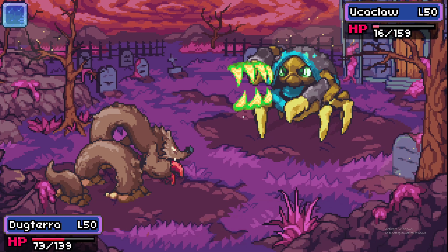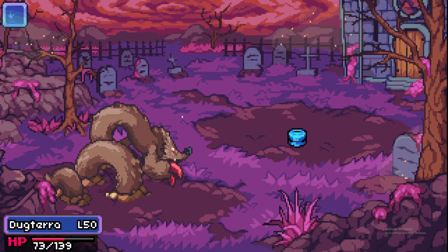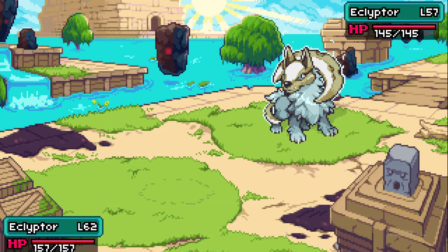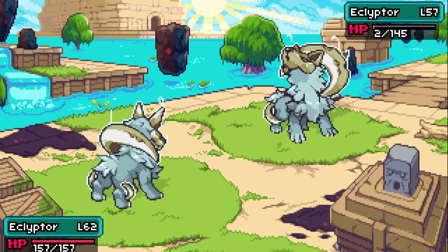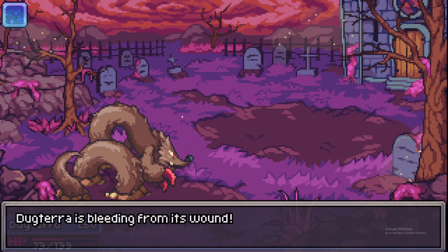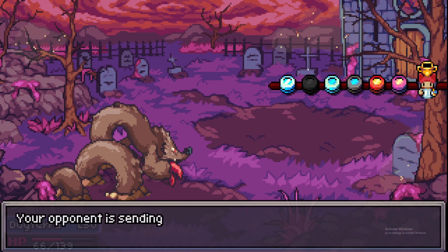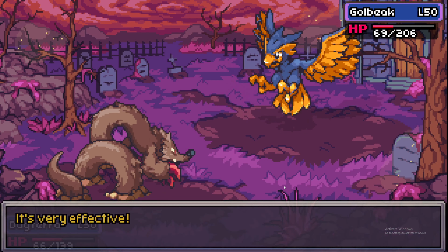The Enhancer Gem is very powerful and gives you more flexibility in team building since you're limited to one item per Coromon per battle. The Overcharger Gem allows your Coromon to deal 25% more damage, but skills require 5 more SP to use. It's great for mixed attackers like Ecliptor who want to use both physical and special attacks, and Dugtera also benefits from the flexibility of switching between move types while still hitting harder.